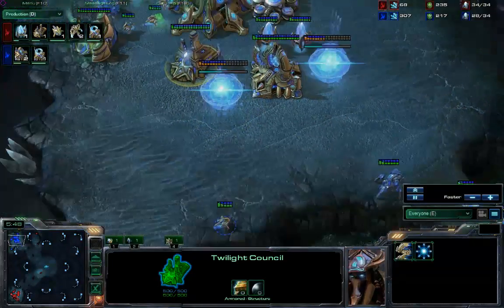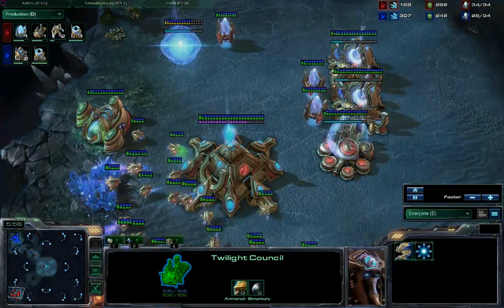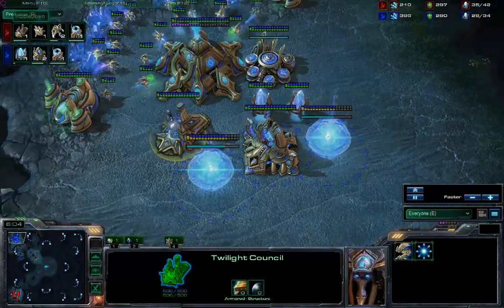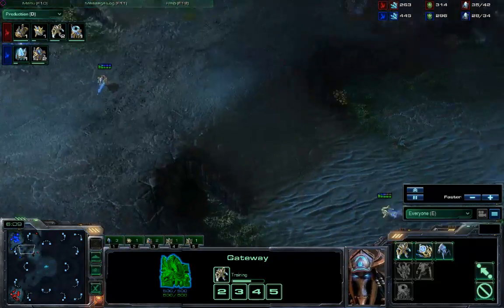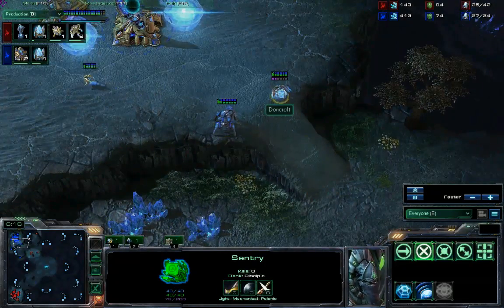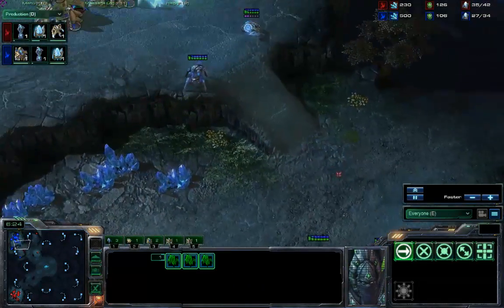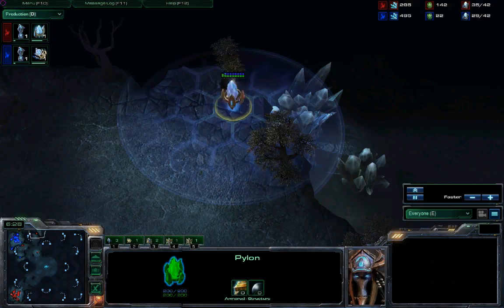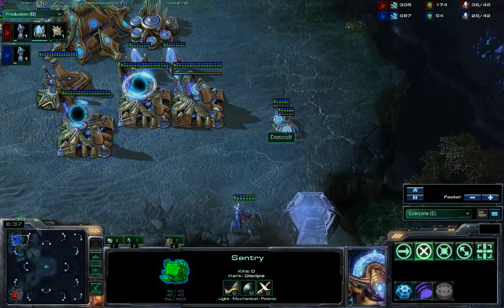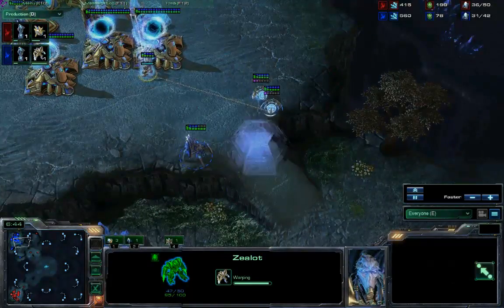We'll see if he opts for blink or charge — I would guess blink. Getting a sentry out. It could be he just wants to force field off the ramp until he gets something like blink done. He is throwing down two more gateways. Gloam also throwing down a council, but not a third gateway. So they're mirroring each other to a large extent, but not perfectly. Dawncroft's twilight council is finishing up a lot sooner. He's building some zealots out. Gloom is building zealots. It looks like he might want to push forward a little bit — he's got a bunch of stalkers at the front. Dawncroft does get wind of that. He does have a sentry there ready to force field, and will soon have enough energy to throw down a second force field.